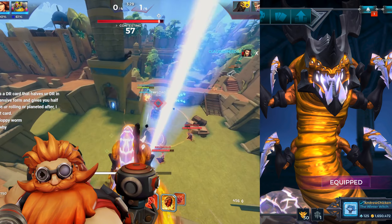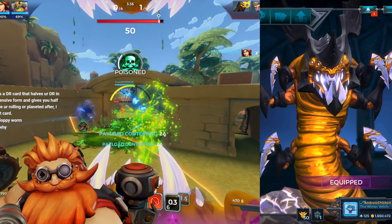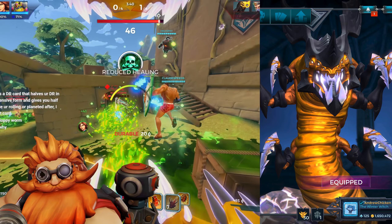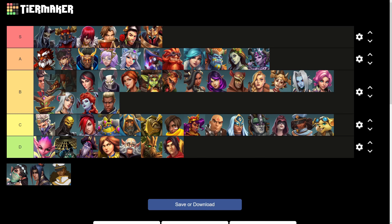Yagorath has one of the coolest designs for a base gold skin that I've seen, with glowing white claws, teeth, and tail that look ferocious and awesome. Sadly though, this skin still has default green acid, which is especially egregious for Yagorath given how prevalent her visual effects are. So Yagorath sadly can't place any higher than B tier.